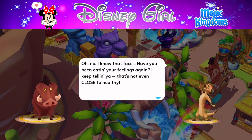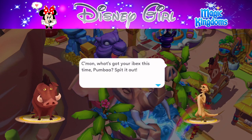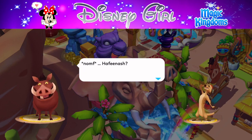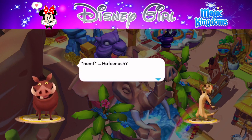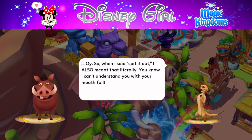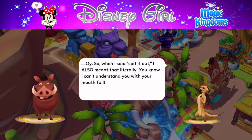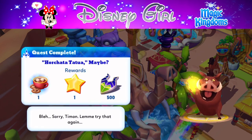Timon dialogue: 'Have you been eating your feelings again? I keep telling you that's not even close to healthy. What's got your ibex this time, Pumbaa? Spit it out — and I also meant that literally. I can't understand you with your mouth full.' Quest complete!